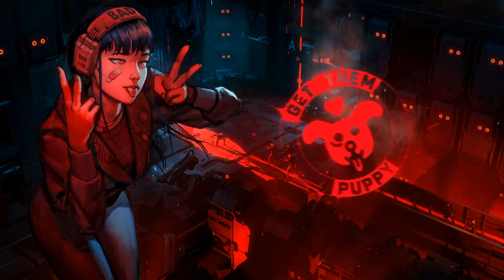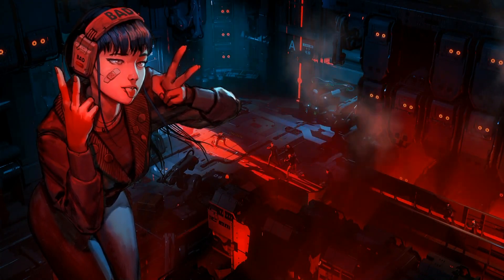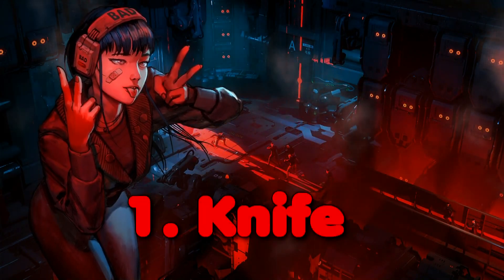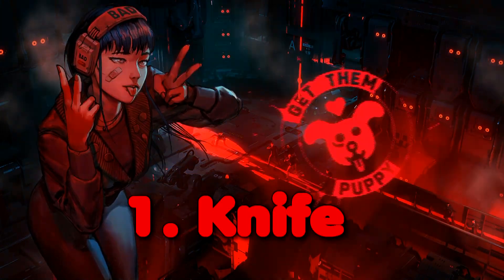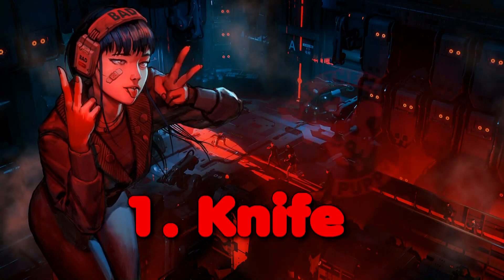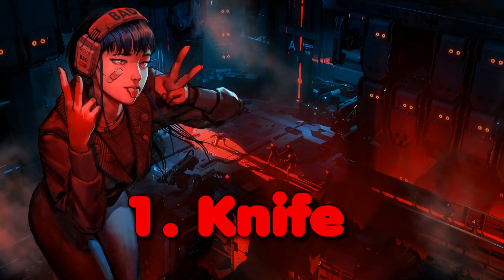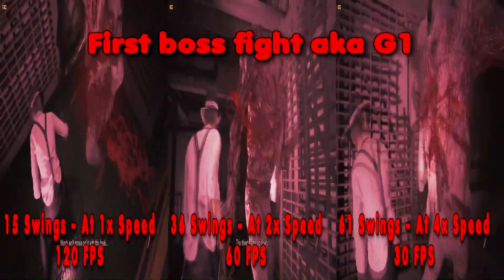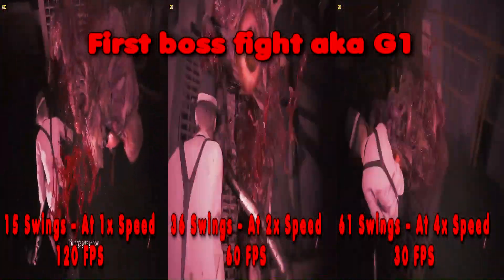Why does FPS matter? There are some mechanics in the game that are influenced by the frame rate. First of all, the knife — the big thing. The difference between knifing on 30 FPS versus 60 versus 120 is huge. The knife registers more hits per swing the higher your FPS is. The difference between running on 30 FPS and 120 is massive, as shown here.